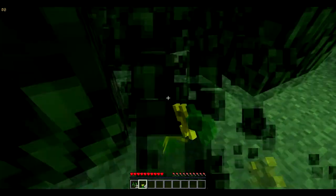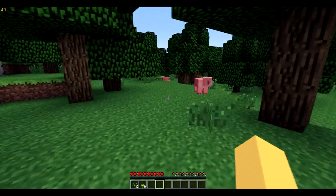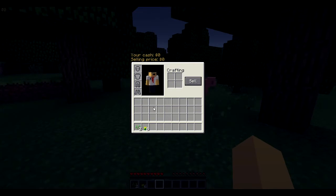You can also break leaves. When you get enough resources, or if you think you got enough, what you do is you go to the crafting recipe place, and then you put whatever you want to sell. Then you sell it.